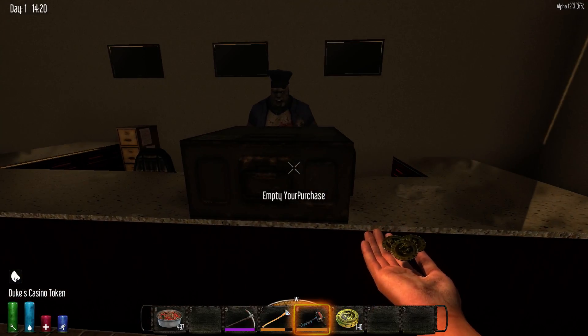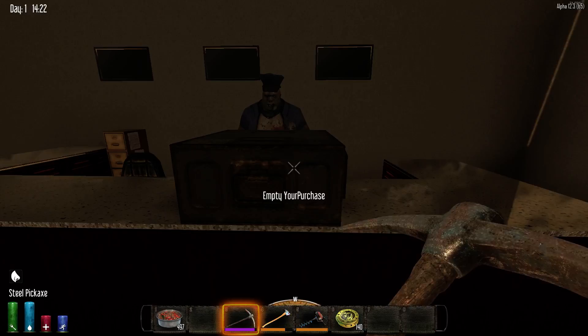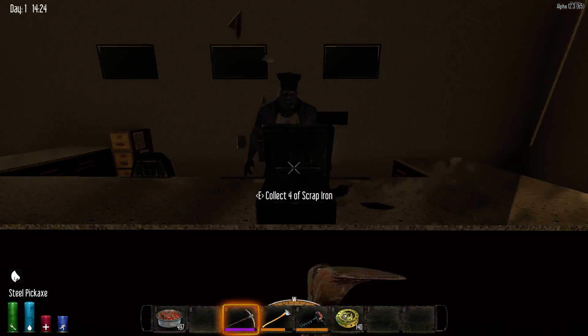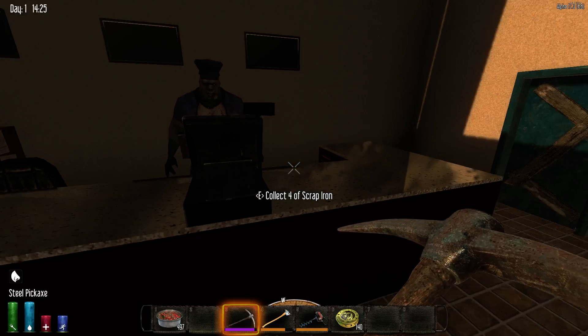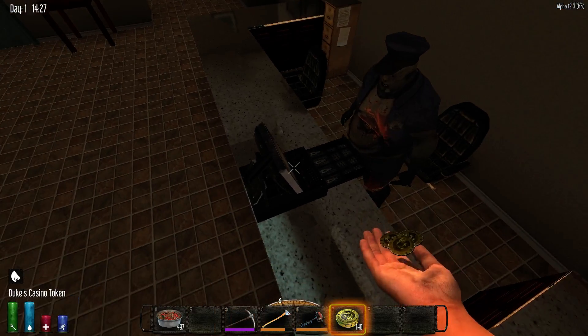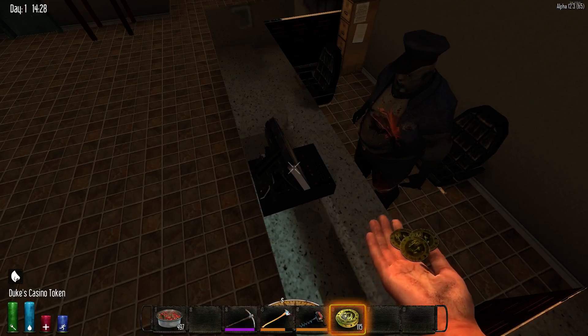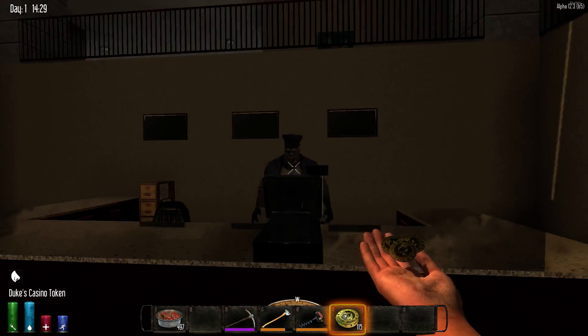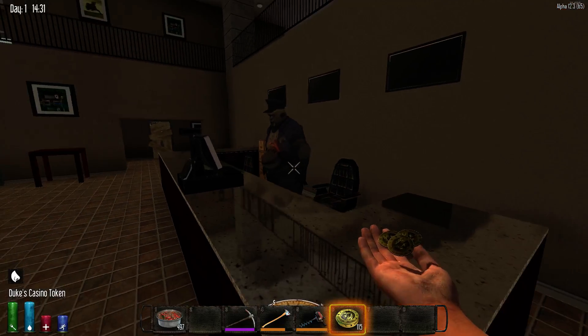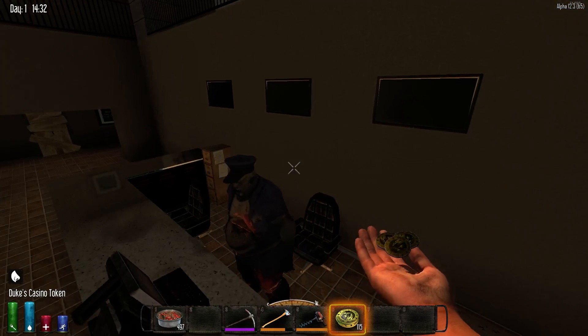Just because you made one purchase doesn't mean you can't make another. If you break the register, you get some scrap metal and it returns to its original state. So here we go again — 25 coins in, drawer is closed, and the shopkeeper will take approximately 30 minutes of game time on a 50-minute day to get you a purchase.